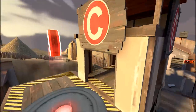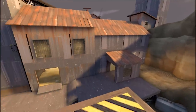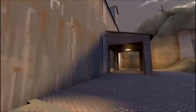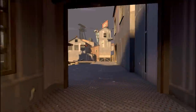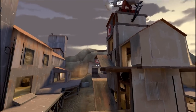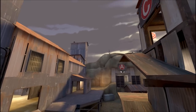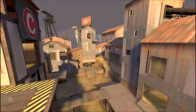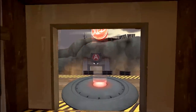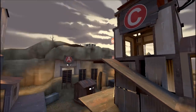A lot of teams might put a sentry up here on the corner where it'll have a decent view of these first three doors. A lot of teams will put a sentry maybe right here where a team trying to poke out of the two B-to-C doors will have to either poke out all the way or use an Uber to get through, and then they won't have an Uber trying to get up onto the tower. Your engineer needs to figure out what they're most comfortable with. You might see a dispenser up here to aid any Snipers or Soldiers trying to hold, and a teleporter from the bottom to the top to get your team up there.